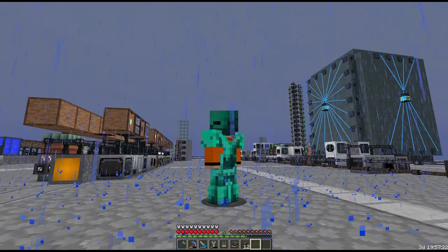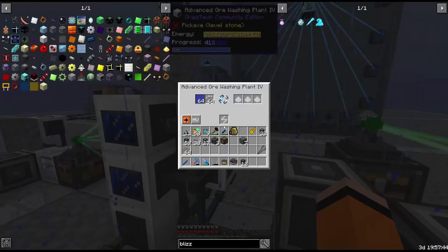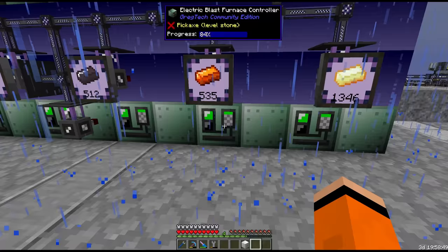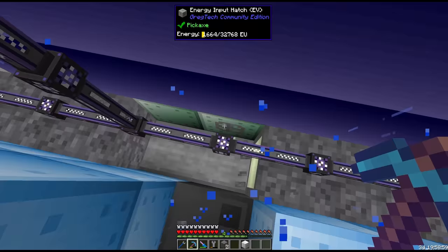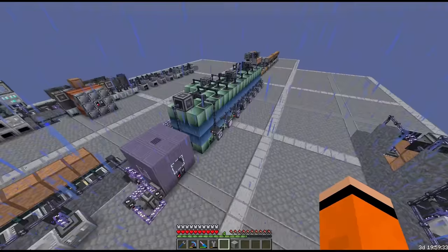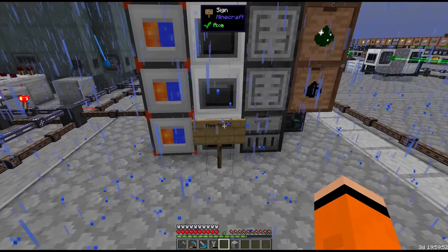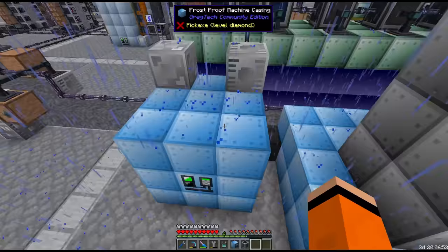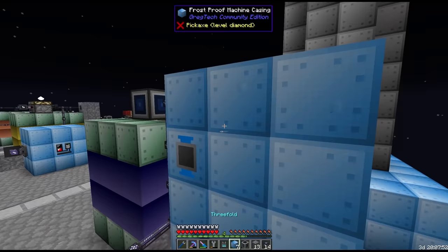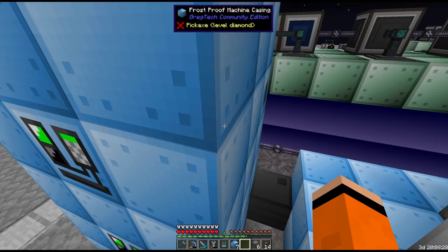Now that we have millions of RF at our fingertips, it's time for some overclocks. Starting with ore processing — all the ore washers are going to IV, same with the pulverizers. We're also overclocking the signalum processing to IV since it was lagging behind our lumium production, and iridium processing goes to IV as well. The granite pulverizers might as well go to IV too. Can we overclock the vacuum freezers? Apparently yes — so we're adding a second vacuum freezer here doing liquid air, which will be a bit faster for our cryogenic air distillation tower.